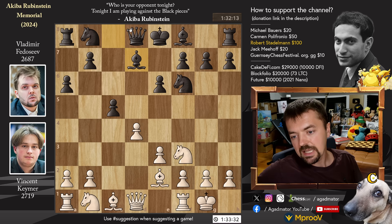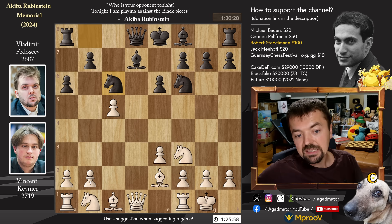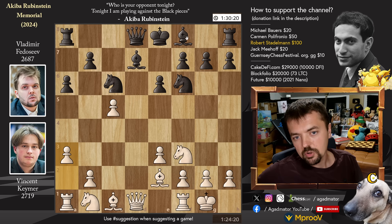But here we have bishop to d7. There is a game where it has been played, but the game continued with pawn to b3. Here we have d captures on c5, and it is now, as of move 8, that we have a completely new game. We have knight to c6 — Vladimir continues development — and pawn to a3. Knight to c6 prevents pawn to b4, even though you would love to have that c5 pawn defended. But Vincent says: all right, you can prolong it, but only for a move. If I play b4 next, my position is just incredible.